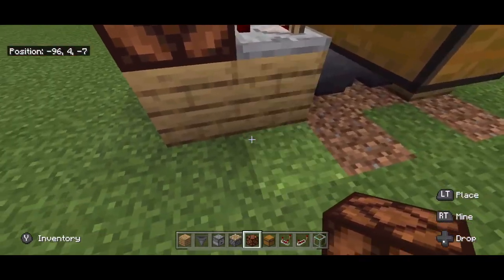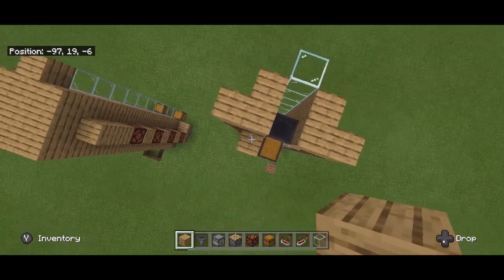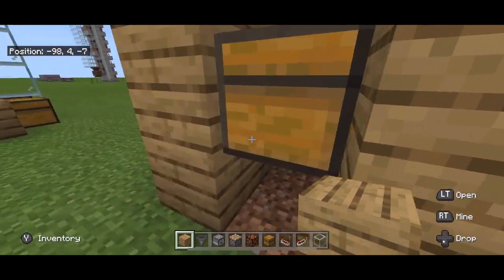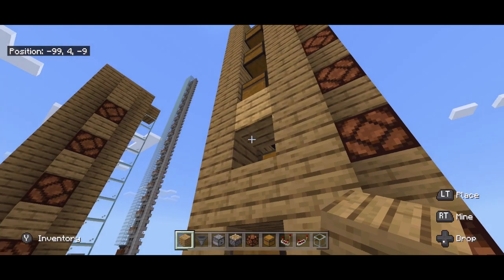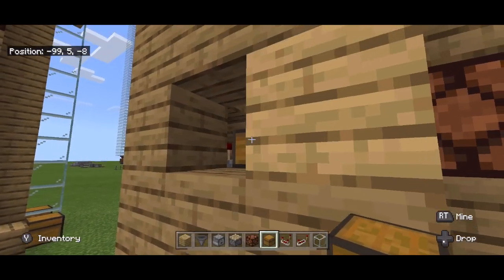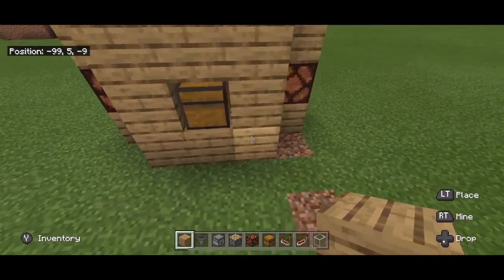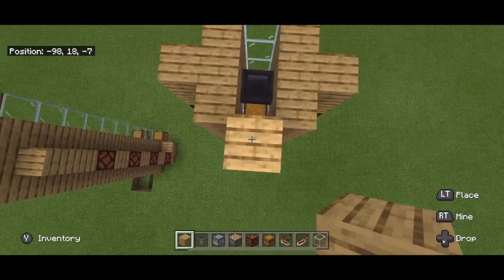Now what I do is fill in the back with blocks — again you can save materials by not doing this, it's not essential to the build. I could leave this exposed if I want access to the chests, or cover it up with stairs so you can still access the chest, or make them glass. What I think I'm going to do instead is just cover them up in the back using the row straight up — I don't think I need access to these chests.